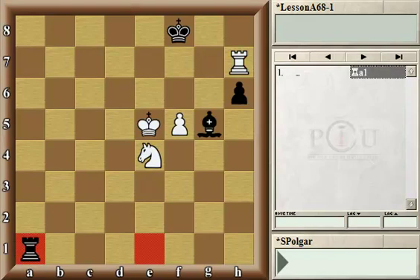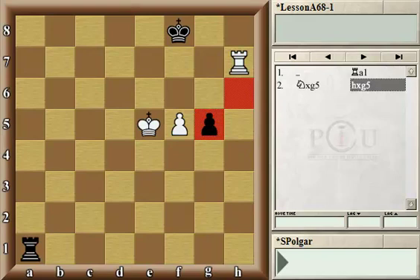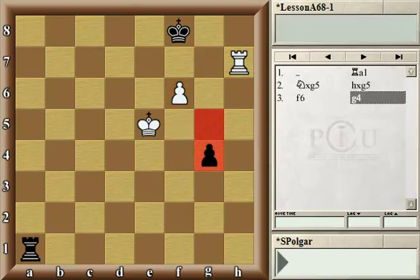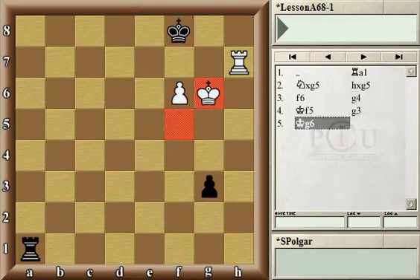White now has a way to win the game by hiding behind Black's pawn. White can capture on g5, capture back. The interesting part here is that if Black would not have the g5 pawn, the game would be a relatively easy draw. But in this case, that extra pawn that Black has — it looks like a nice passed pawn — but in reality it gives White a little hiding place from the checks. Therefore, White can win here by playing f6. For example, if g4, the king goes to f5 and then to g6. The king cannot be checked from behind on g1 because of that very pawn on g3.